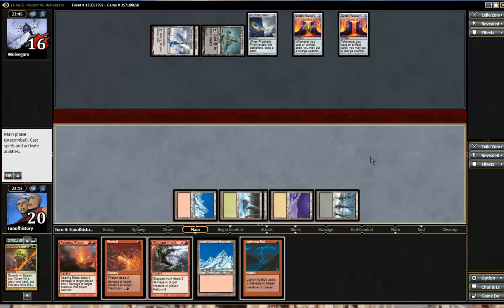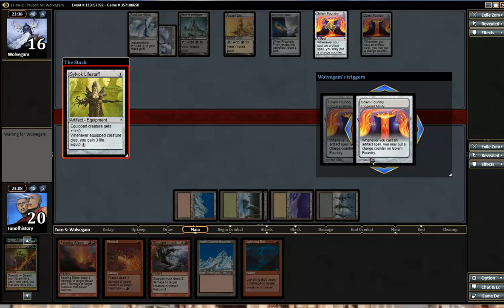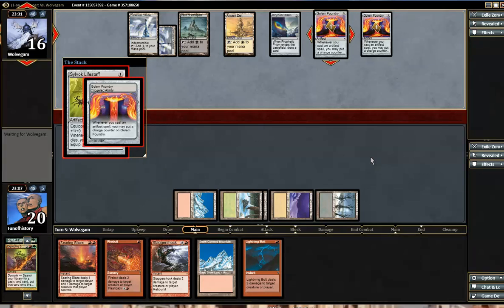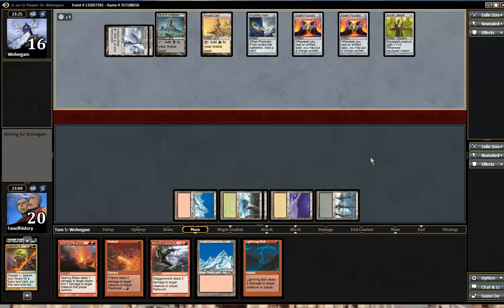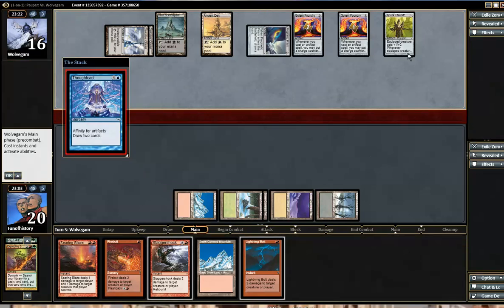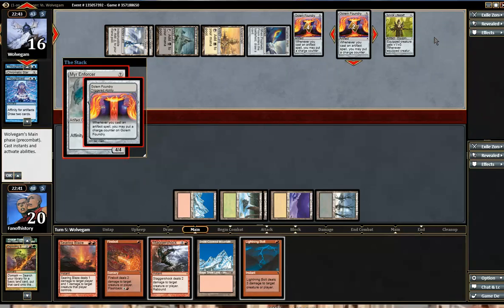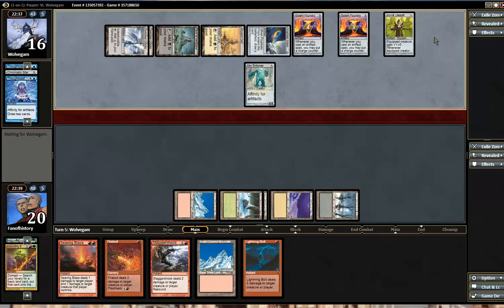Getting the Swamp, and we're going to try to burn him out — we have plenty of damage in hand. It's 3, 7, 11, 14. The Life Staff is of course a giganormous problem, but he needs a sacrifice outlet. There's a lot of creatures now, and a lot of power. I won't have time to kill him before he kills me.